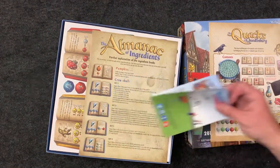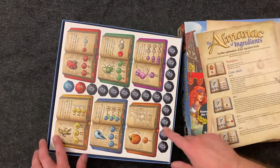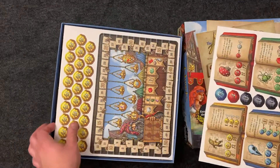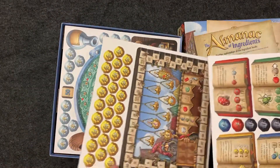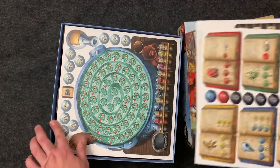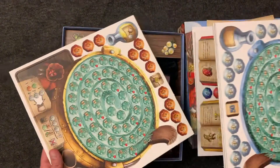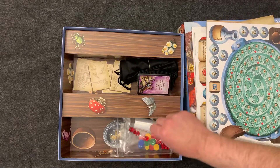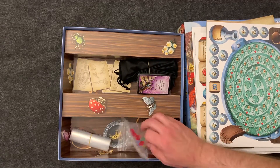So there's the instructions, a guide to each of the ingredients, all the ingredient books and tokens, which are a lot. The turn order board, and I guess it's the point tracker, and then all the player boards. So each player is going to have their own board, and their own cattle, I guess. And then an old-school insert with the cardboard that doesn't really work.